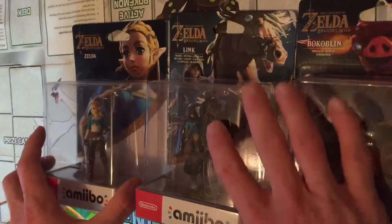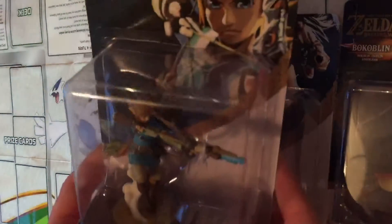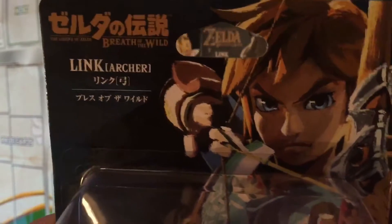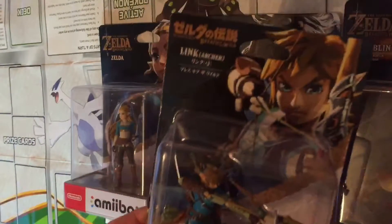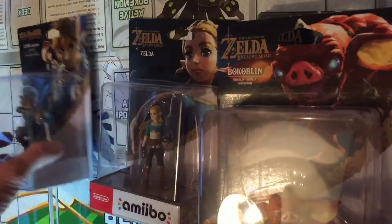Great figure, really happy to have it. The last one — I don't have the Guardian, which I really wanted, but the one I wanted more was Archer Link, which was unavailable pretty much anywhere in the UK. Even when we did find it online it was just ridiculous prices. So this is actually an imported Japanese version. I got this one as an early birthday present after trying to get it for a while — absolutely amazing, happy to have it. Just need the Guardian to complete this series. That was a quick look at my amiibo collection as it currently stands — hoping to add more, especially lots more Zelda ones.